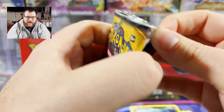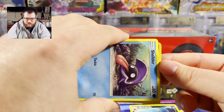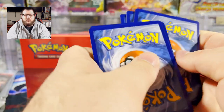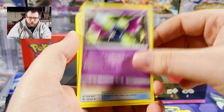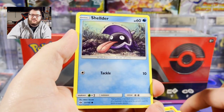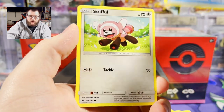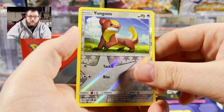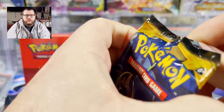We've got a Decidueye pack up next — these things are just popping right open. There's a code card, everything seems legit. We've got a Lightning Energy, a Golbat — did we already pull a Golbat? We did. Pokemon Catcher, Torracat, Shieldon sticking his tongue out, Zubat, Papprio, Stufful. There is a Crobat holo in this set, so if we pull it we'd pull the full evolution line.